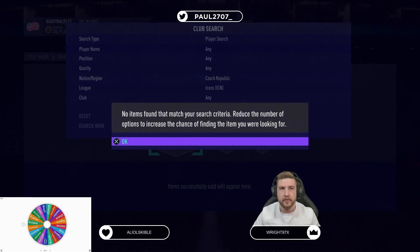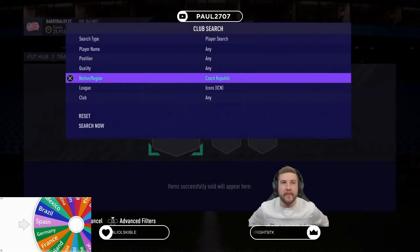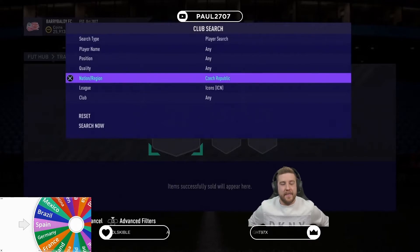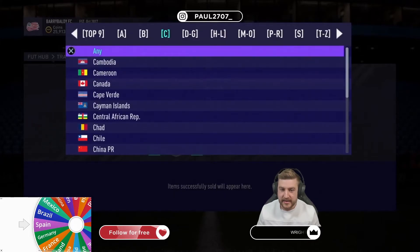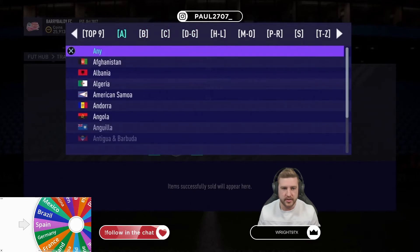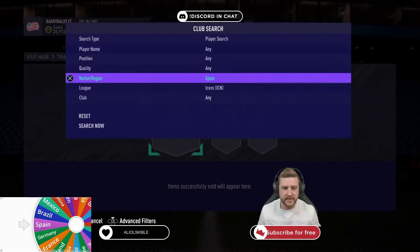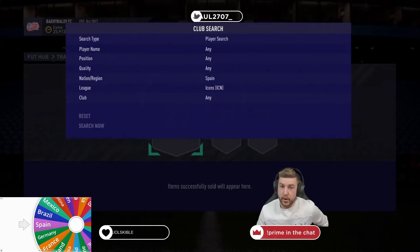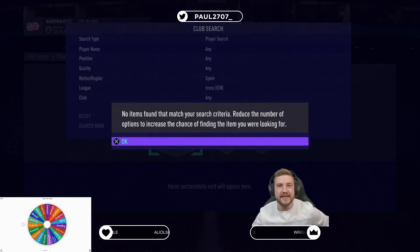Next one. We haven't had any of the big ones yet. Here we go — this is a big one. Could be a Torres, Xavi's in there now as well. This is one of the big footballing nations. We are going for Spain boys. Is there a Spanish icon? Butra would be a great one. No Spaniards in there boys, there are no Spaniards in there. I would consider that as one of the big boy ones — out.